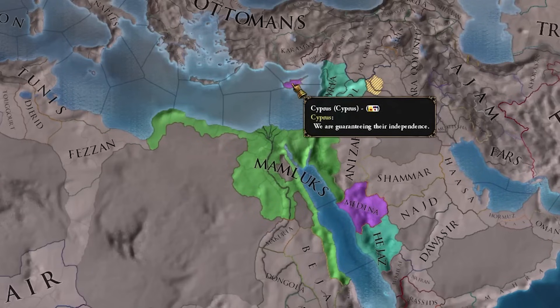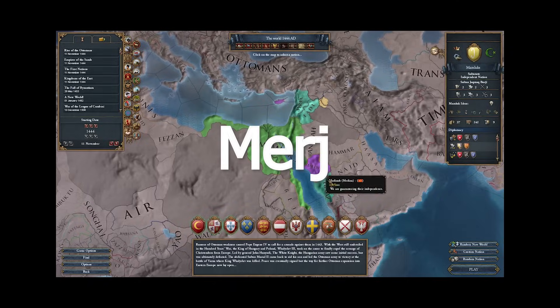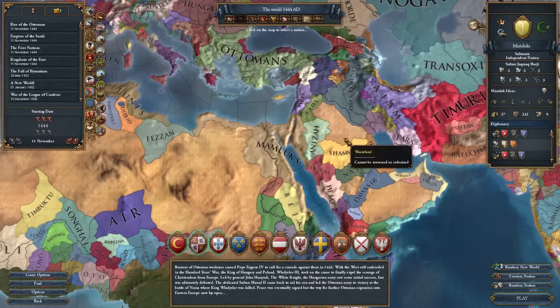You have three subjects, you're guaranteeing Medina and Cyprus, and you get an event to vassalize Cyprus once the ruler dies. With Medina, if you simply diplo-vassalize them, they merge with Bajaz. Without wasting any more time, let's get right into it as the Mammer Jammers.